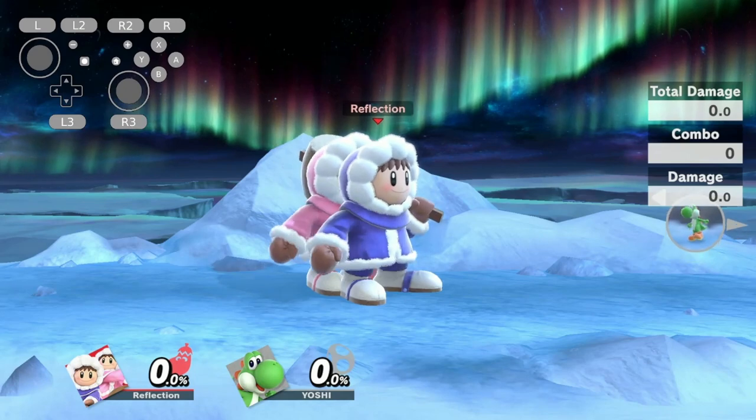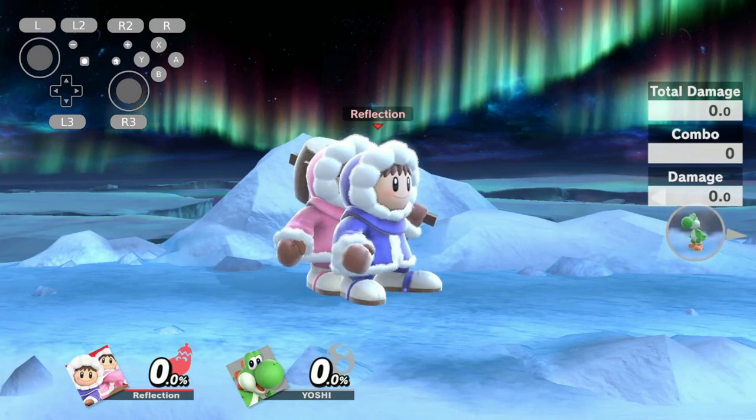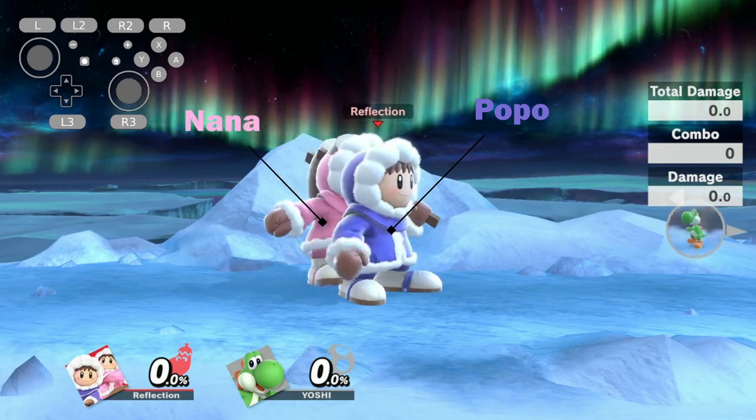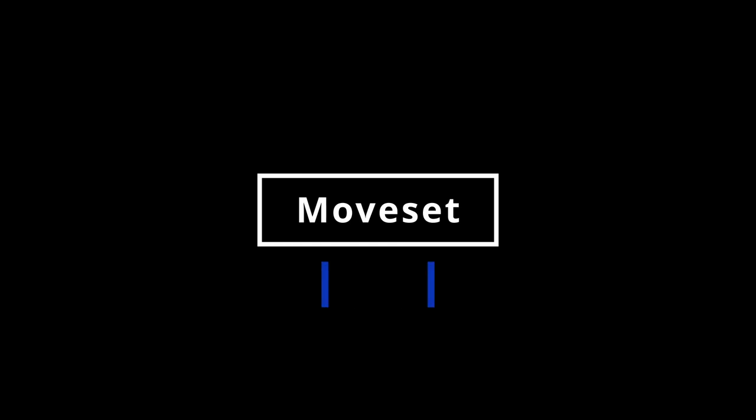Next, let's address something to avoid confusion. The main climber you always control will always be referred to as Popo, and the second Ice Climber's name will always be Nana. With that out of the way, let's get into the moveset of the Ice Climbers.